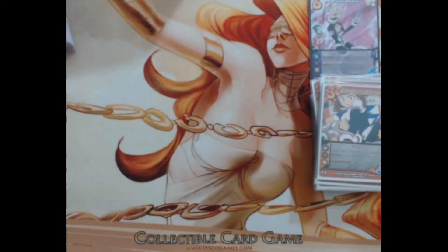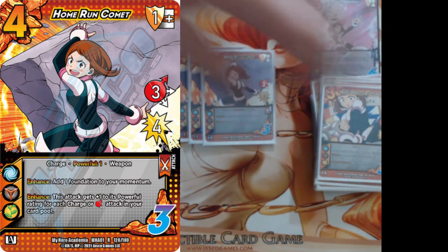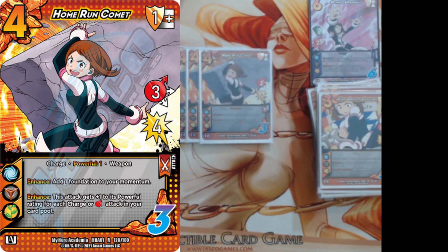The main kill card is Home Run Comet. It's a three half or four one mid block for control — has powerful one, but you can enhance to give it plus one to its powerful rating for every high attack in your card pool. So you play a bunch of high attacks, get a few momentum, and now this has powerful five. You drop your entire momentum at the end of a chain to sweep them and give it three speed off Uraraka. Then add one foundation to your momentum is the enhance on Comet — so if you commit anything that turn, you add even more momentum.